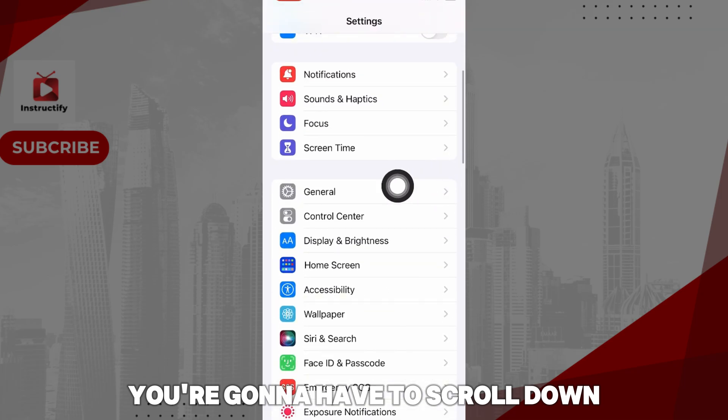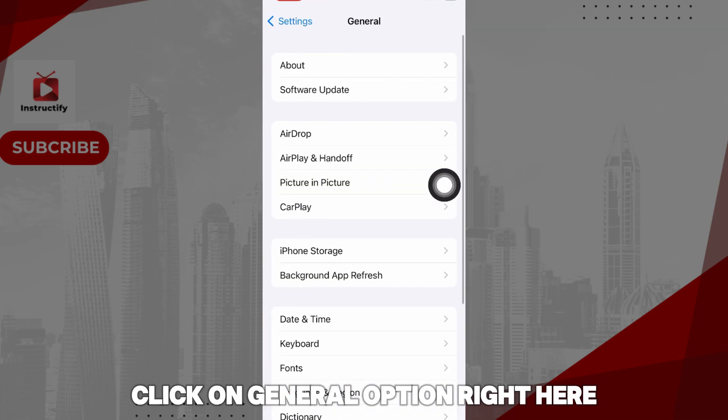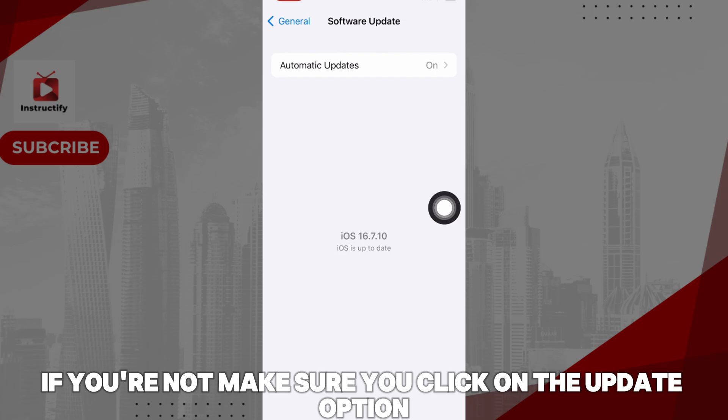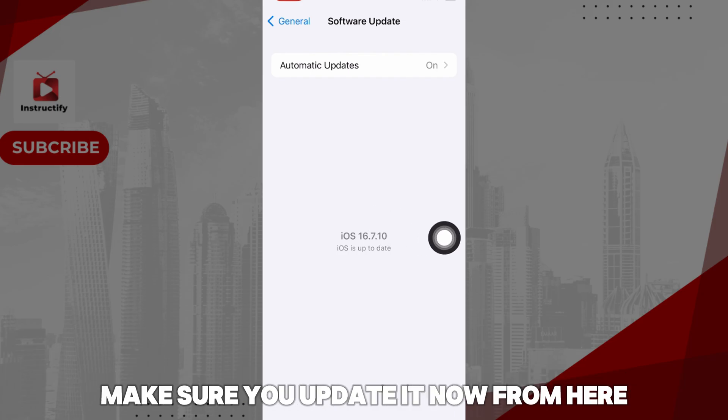...scroll down and click on the General option. From here, click on the second option — Software Update — and make sure you are up to date. If you're not, click on the update option and make sure you update it.